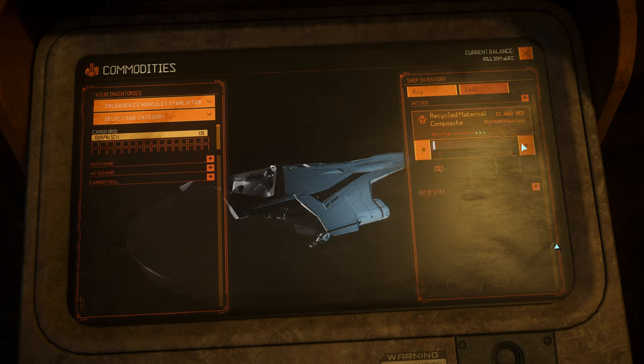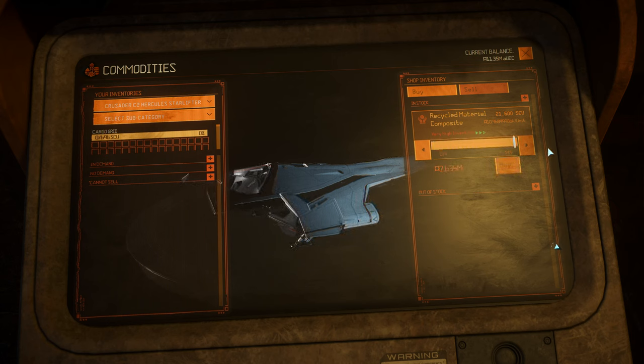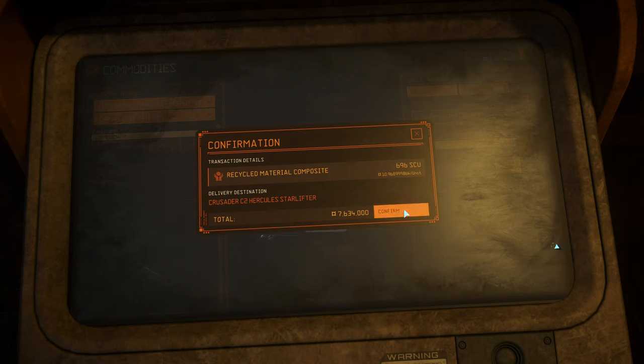So when you get to Pickers Field you're going to want to find this little shack — it's all lit up with scrap on the top. Come into the terminal and you can see the RMC is priced at 21,600 per SCU. We're just going to fill up on that. This transaction has cost us 7,634,000.